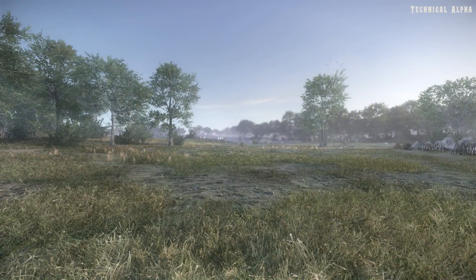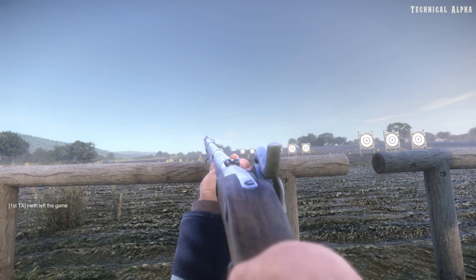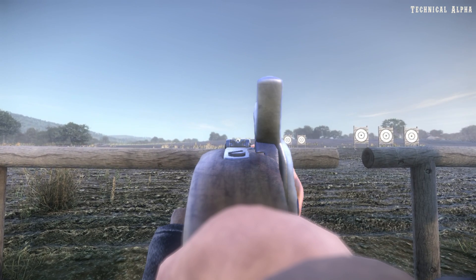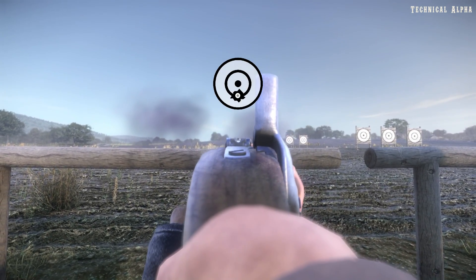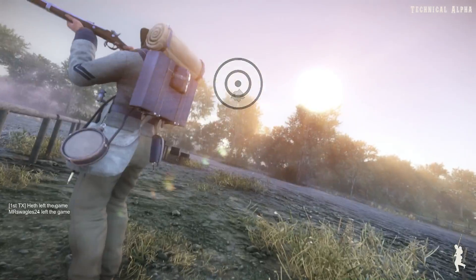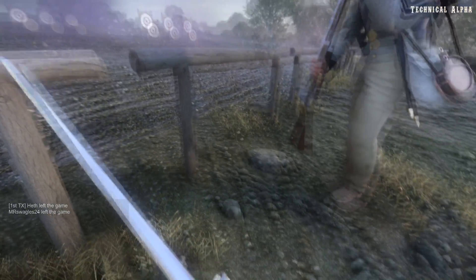I'm going to quickly run over to this firing range now. Right click to aim. The sights are insanely off. I hit just below the bullseye. Press R to reload — oh yeah, you can reload in the crouch position in this. It's pretty awesome.